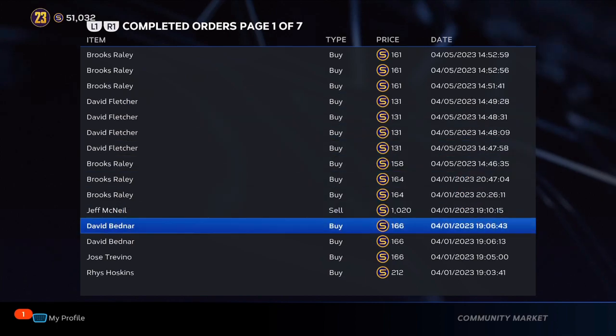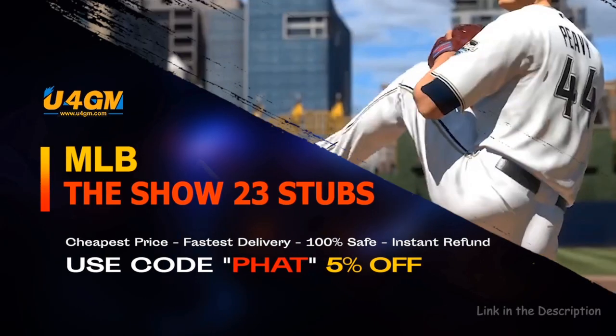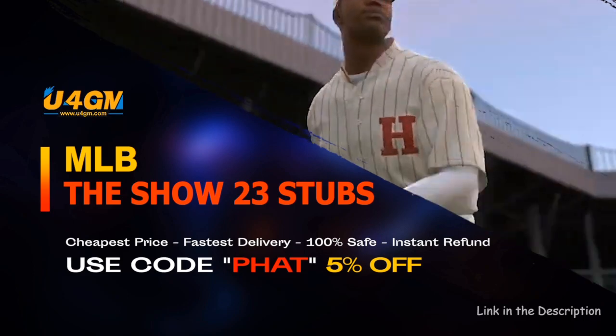Then you can finish collections and buy any card that you want just by flipping gold packs. That's the fastest and easiest way to complete collections, get the best cards in the game in MLB The Show 23. A stubs link from u4gm is in the description.